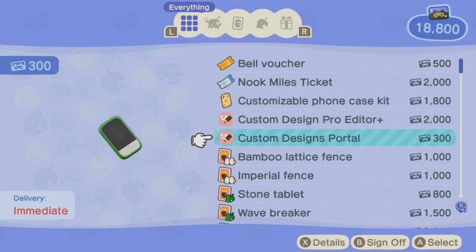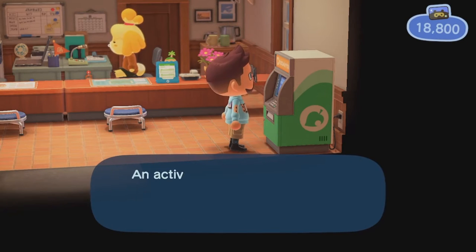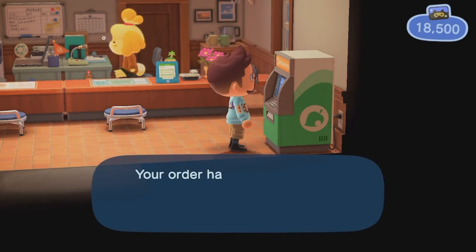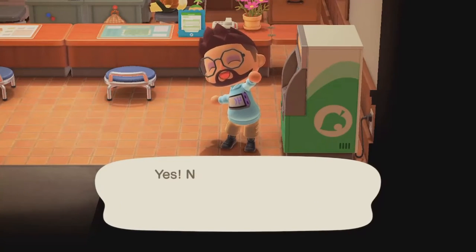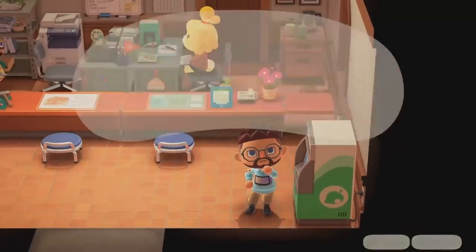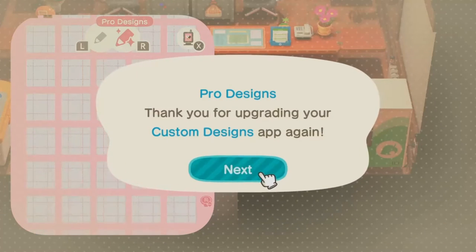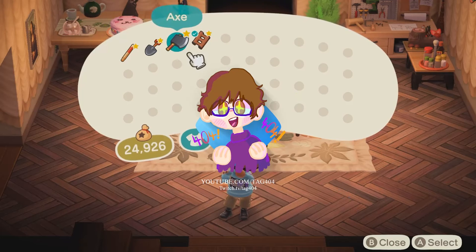Hey, look, there's a new update. Welcome back to the channel, guys. My name is Tag and today we're going to be going over waterscaping. I know I'm late by about a week for this update, but there are 50-plus new custom design slots, which is great — it frees up so many spaces to add new patterns to your floors. There are also face stands and umbrellas now. You can also access the custom design portal from your Nook phone, which is absolutely amazing.